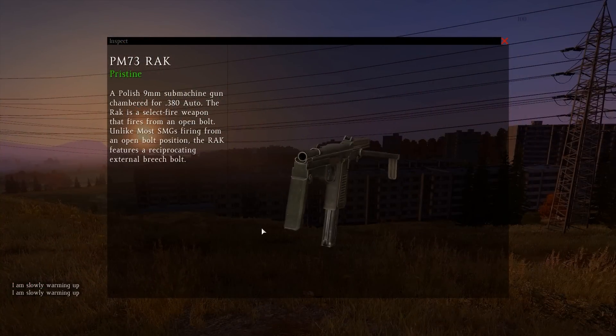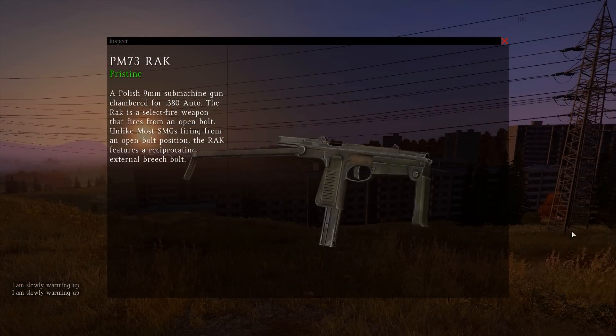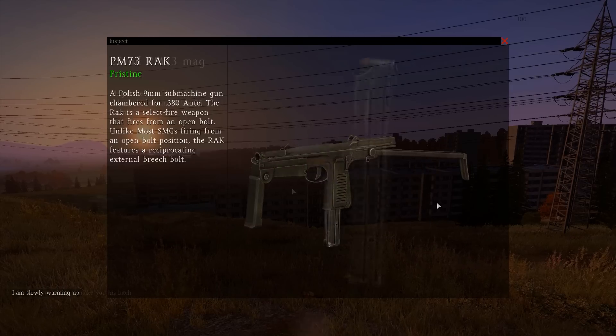300 heli crash sites is a pathetic number. This gun needs to be a little bit more common for it to be even relatively usable in the standalone. When you go into your inventory and see the PM73, this is what you see.